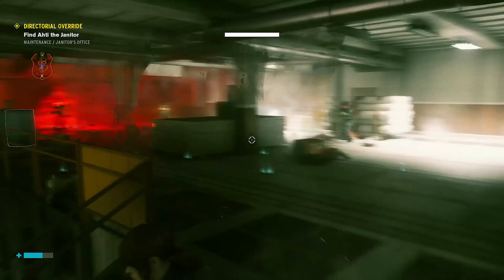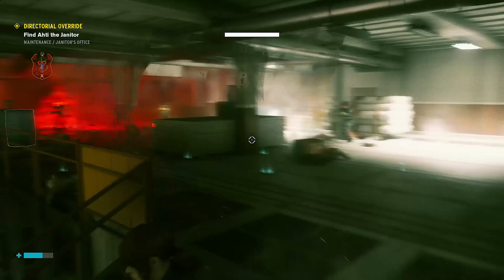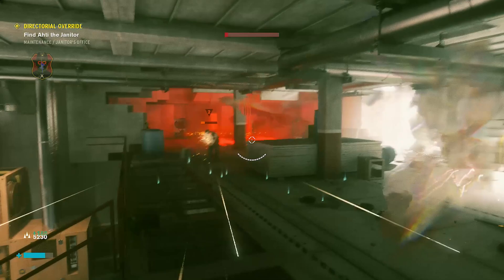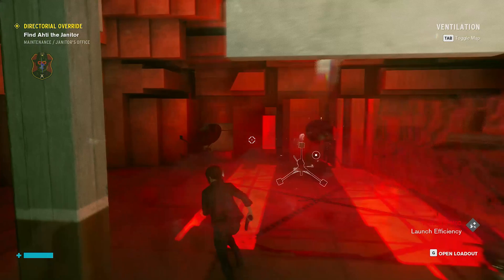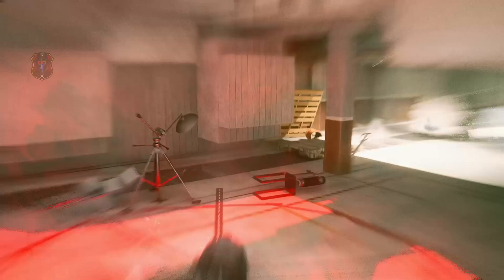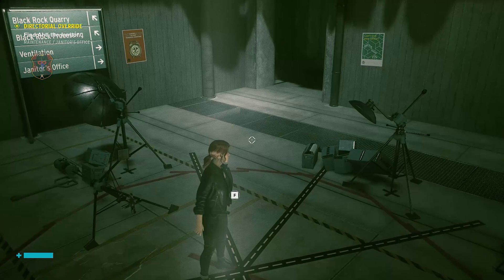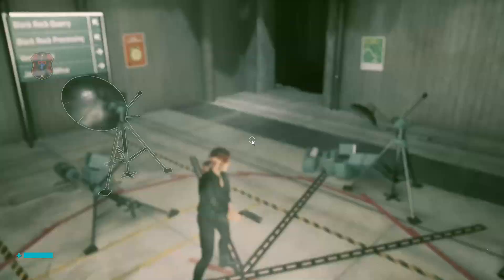First, go to the control point. Once you get to the control point, if it's not cleansed, cleanse it. Then interact with the control point. Go to Abilities, then upgrade the necessary upgrades.